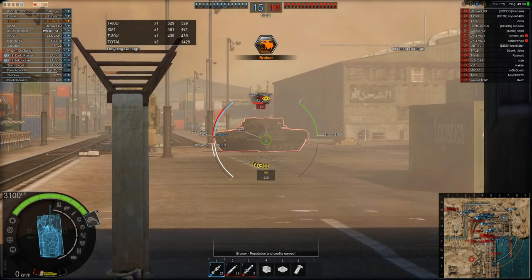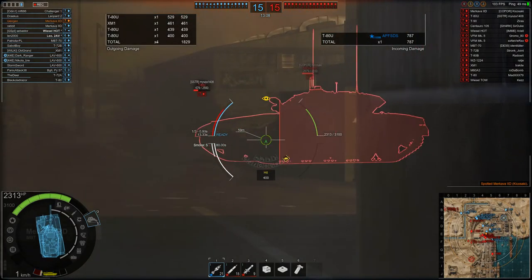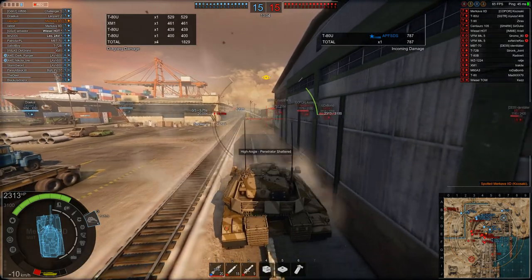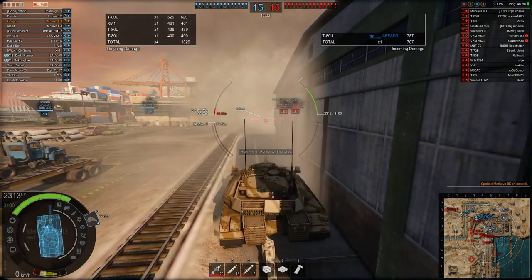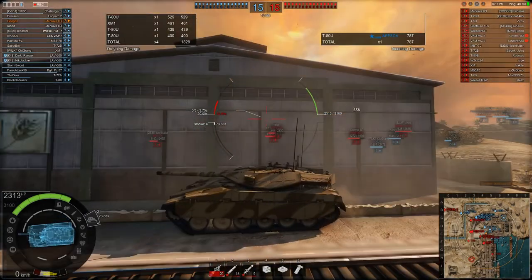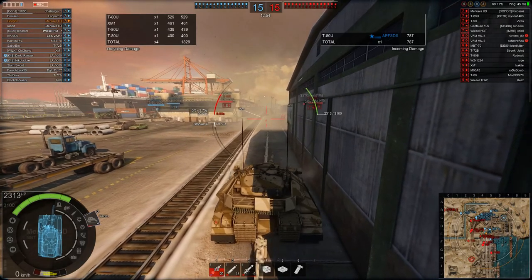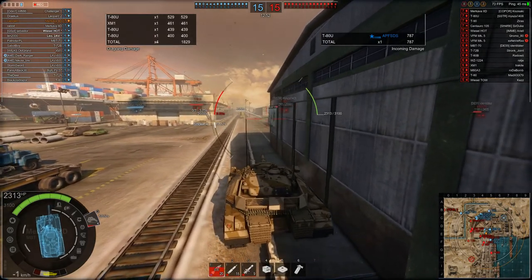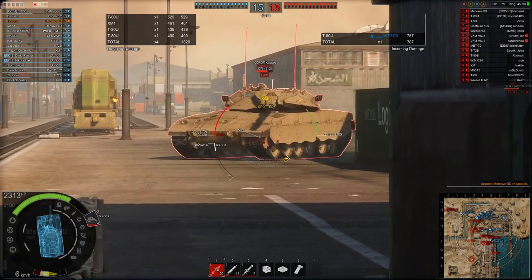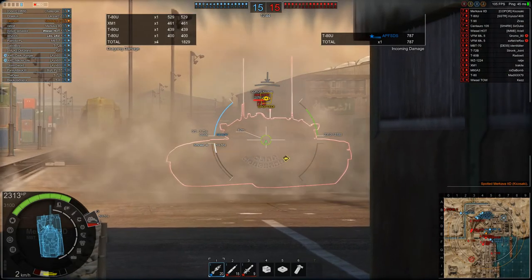Or the enemy just changes its track a little bit and then it bounces on a really weird part of the armour. But you can see this autoloader — there you go, one just goes low into the track there. So now I'm reloading for 20 seconds and you can see I'm just rocking back and forth on the suspension, trying to throw off any shots if anyone comes around the corner. You can see it went green very briefly on the lower plate of the Merkava.